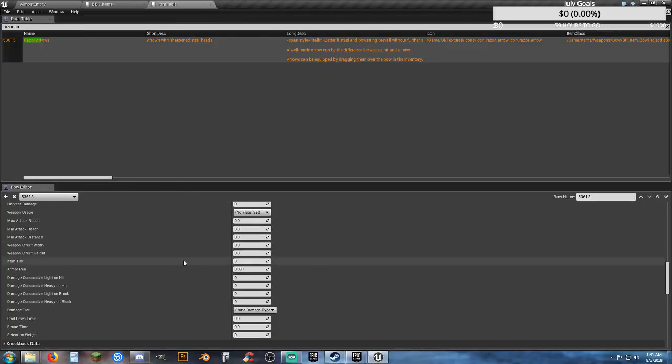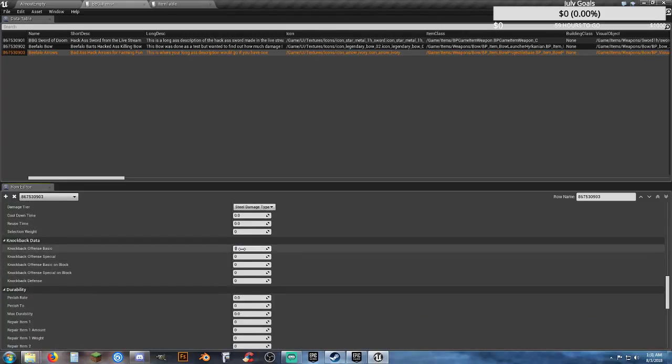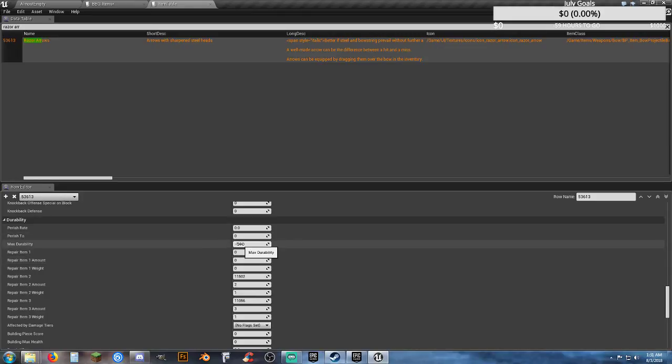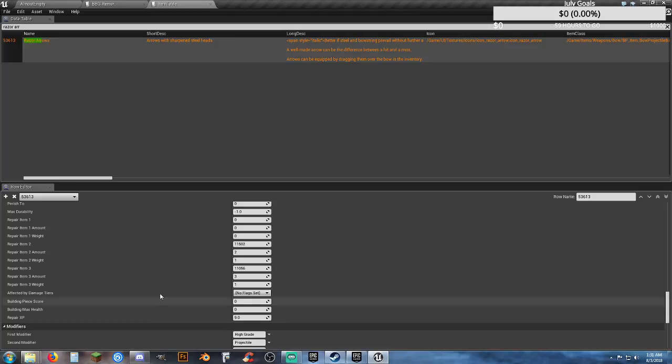Is there any other damage type here? Damage type says stone damage type — no, we're going to do steel damage type, just to try it. No cooldowns. Knockback is 10. Max durability is negative 1. There should not be any repair — why are there repair items? We're not going to have any repair items. Repair XP — it's calling for 3 of those and 2 of those, I think that's feathers and sticks. We're not worried about it — we're not going to craft these, we'll just give them to ourselves.